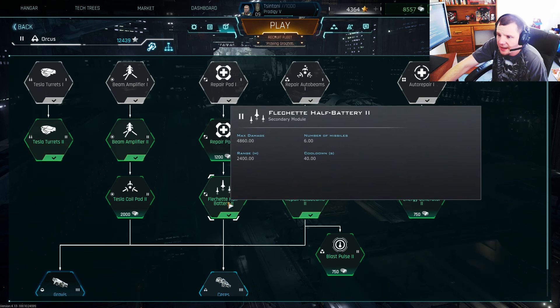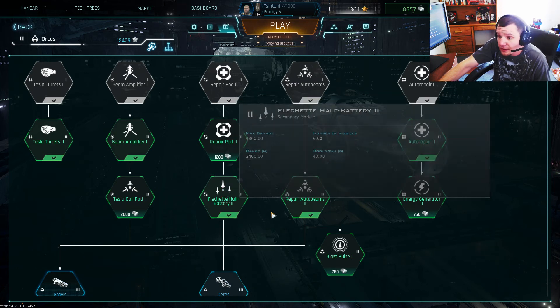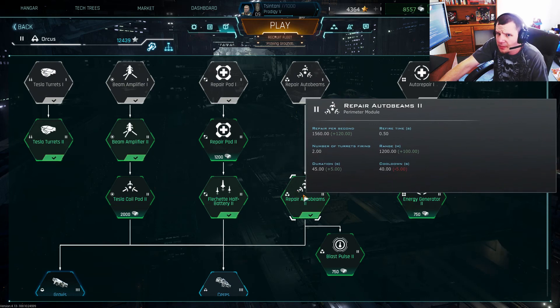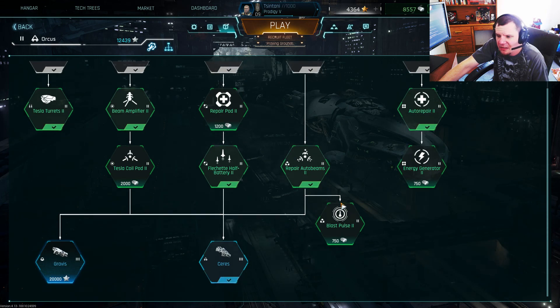And you get the Flechette Half Battery — six missiles. I like it because I play a healer a little bit more aggressively. It's a good way to add support fire on whoever you're healing, especially if your Auto Beams are up so you don't have to focus so much on healing. Usually the Auto Beams take care of that. You also get this Energy Generator, which increases your Energy Regeneration.